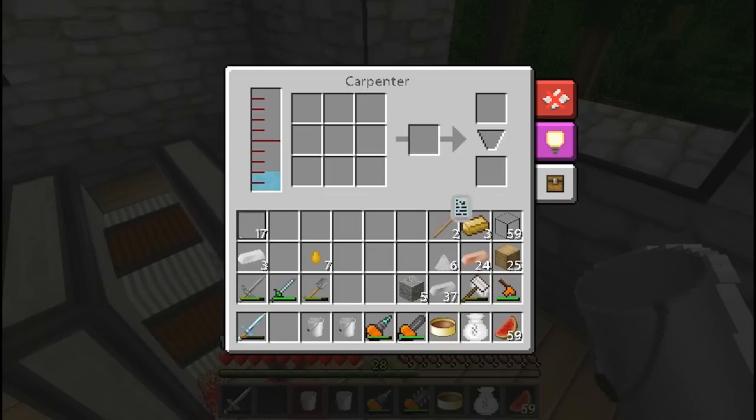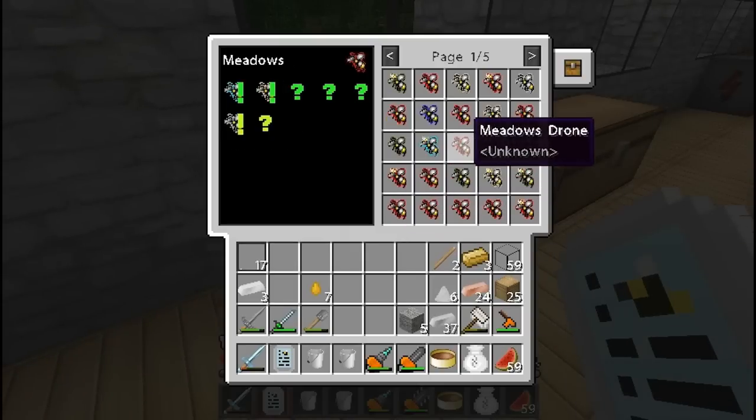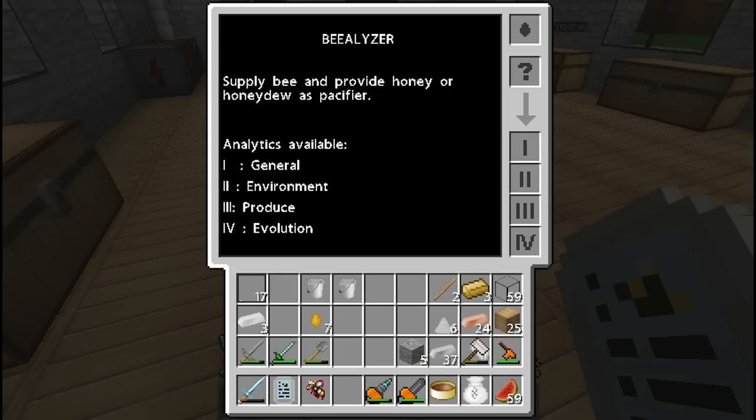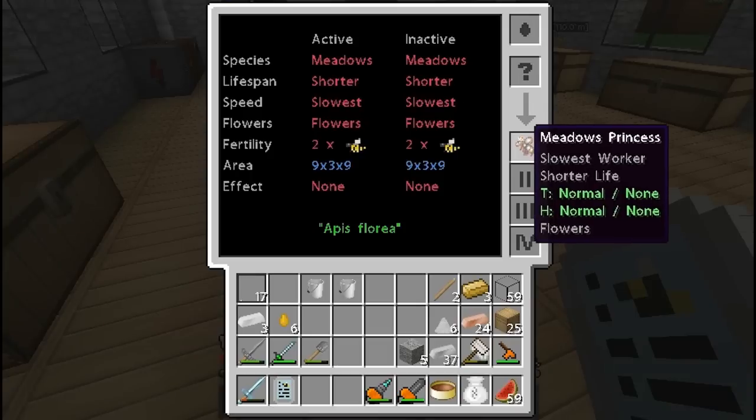We can pick it up and put it in our inventory. Now let's head over and pick a bee — let's try the Meadows since it's the one we use the most. Let me move these buckets over and get a Meadows princess. Now I click on the bee-alyzer and I put the Meadows princess in, just like you would in the habitat locator. You use a honey drop. This gives you more information than the habitat locator: the type of species, lifespan, speed, flowers, fertility — two times — and area effect.